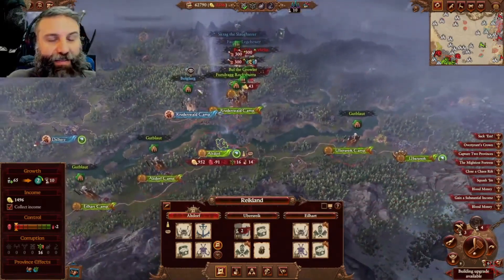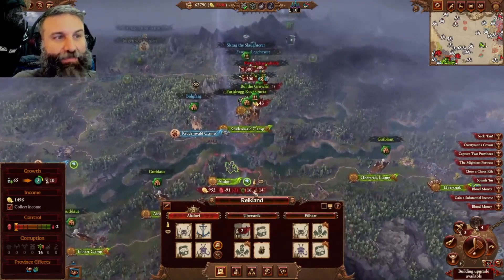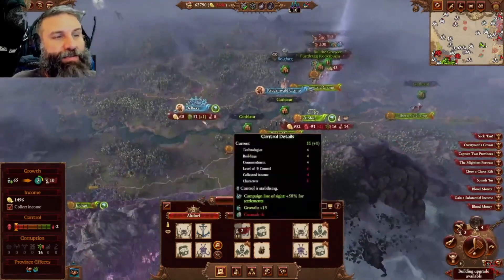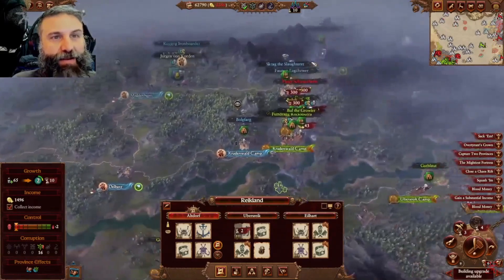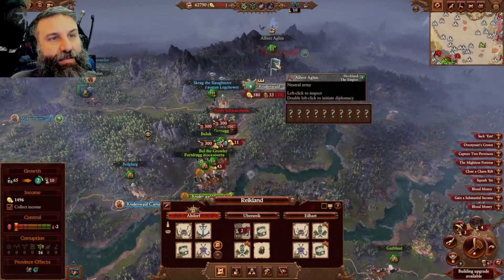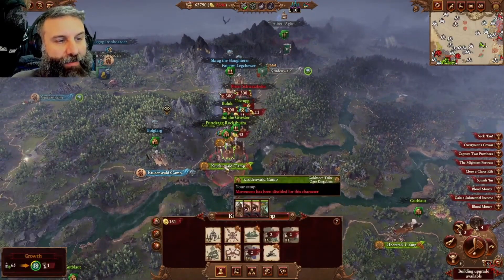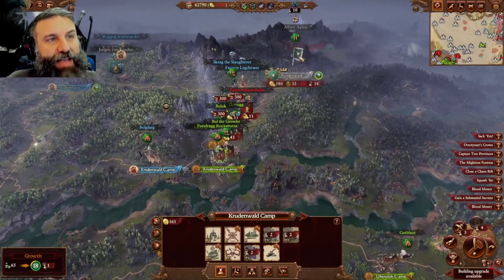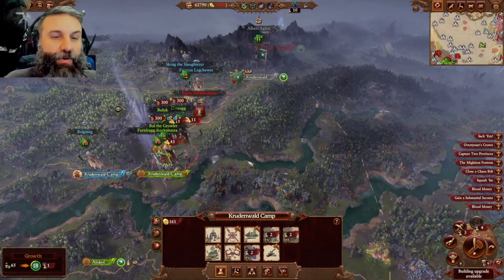That was really the theme of today's episode - this camp setup I planned out, which I think was quite effective. Meanwhile I conquered the left side and gave it to Scrag, so he's keeping that safe and I only need to protect against the north and east. This Hochland settlement is giving me enemy territory bonus growth for the Crudenwald camp, but I need to take it before Scrag does, because then my camp would be raiding his territory.